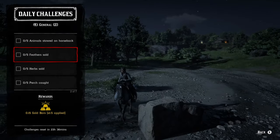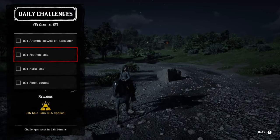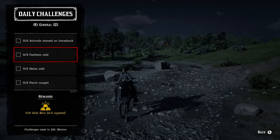Five herbs eaten — you're going to want to visit the doctors. There are pretty much only two different spots: the doctor in Valentine or in Saint Denis. You can sell whatever herbs you'd like there.